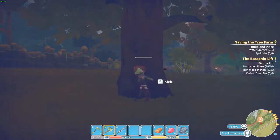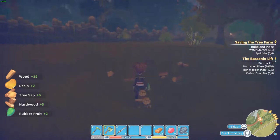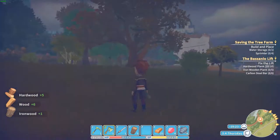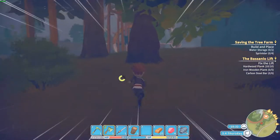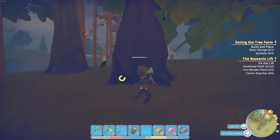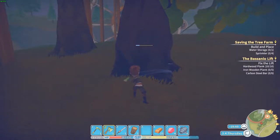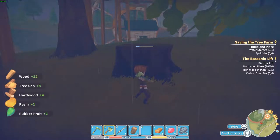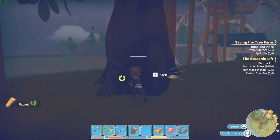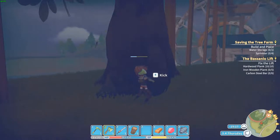Oh, this one did give me an ironwood! So I guess these two will give me two. These are the big ones, and I need 15 for the water storage tank — that's a lot. So maybe I should go with the water tank first. Not every tree gives it, so this is going to be a long task.